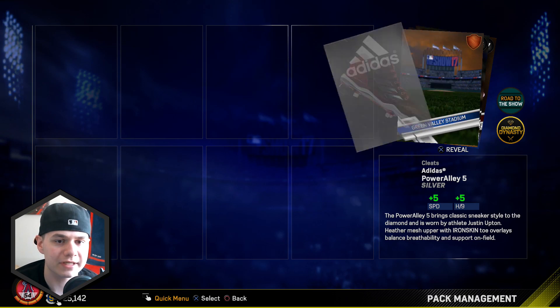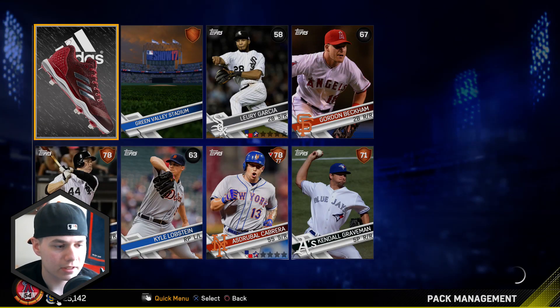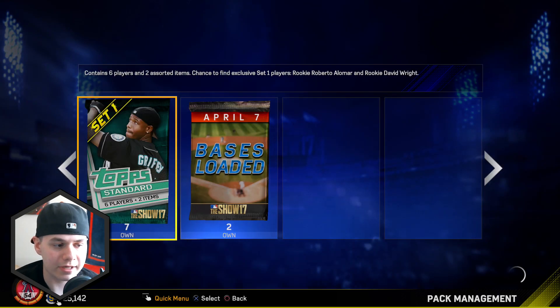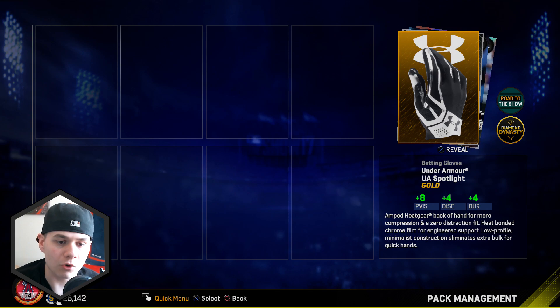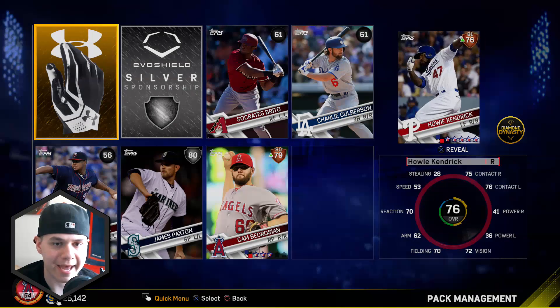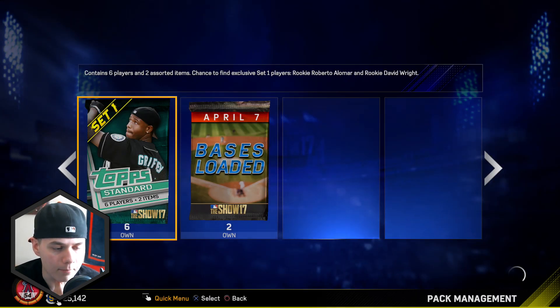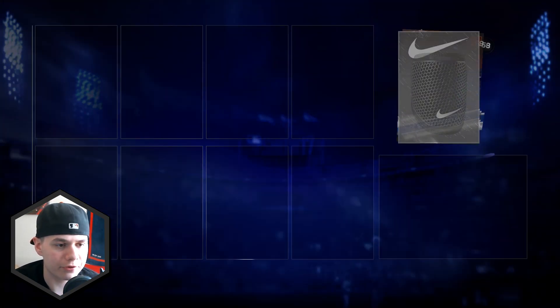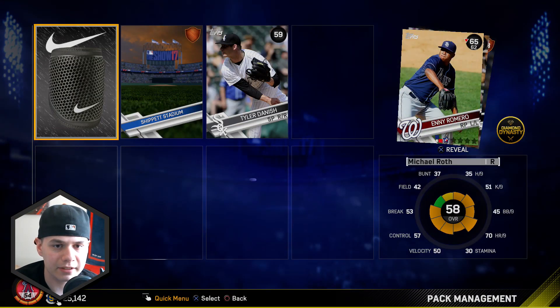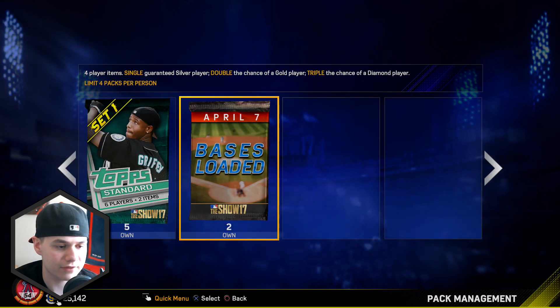The total you can spend on these is 16,000 stubs if you're willing. The first three set one standard packs - nothing, guys. We got a gold equipment though, maybe I'll be able to sell that for a little bit. And a silver player, James Paxton - getting those Seattle players. One more pack here and then we're going to open up another bases loaded pack. Silver equipment and nothing but garbage. Actually, Jake Deegan's pretty solid - he's really good for the event if you guys have not been playing in the event yet.